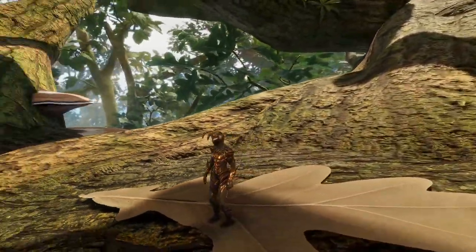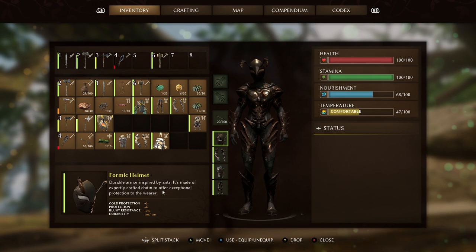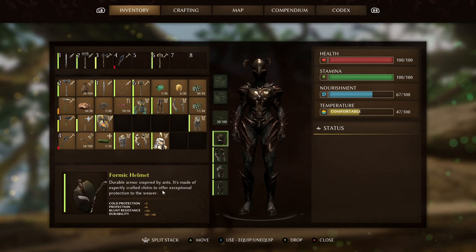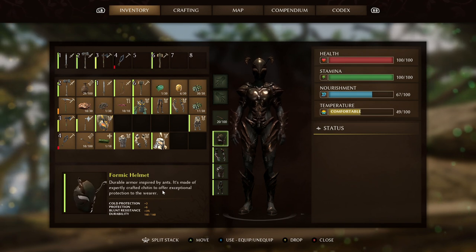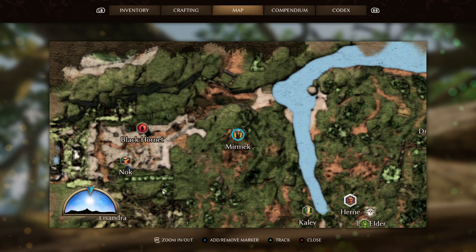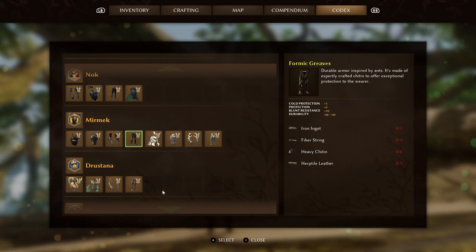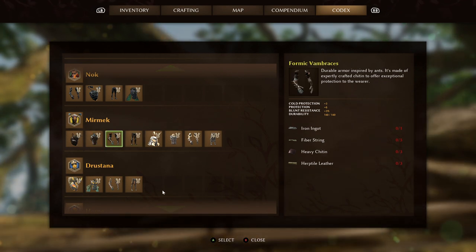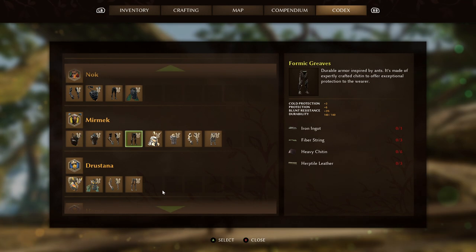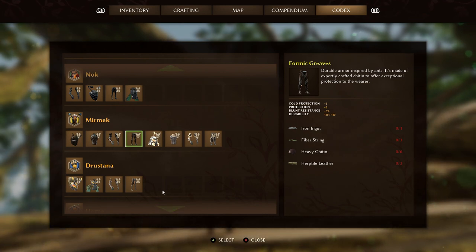Next up is the Formic armor set — it looks pretty badass, pretty much black ant armor. Cold protection is 12 again, but overall protection jumps up quite a bit to 24. It's also really good for blunt resistance: 3 plus per piece, so 12 blunt resistance total. Durability is 140 for each piece. To craft this set you need to find Myrmec, just to the slight northwest. You need 1 ant head, 15 fiber string, 9 herptile leather, 4 iron ingots, and the hardest resource — 21 pieces of heavy chitin. Cockroaches are probably your best bet for those heavy chitin drops.